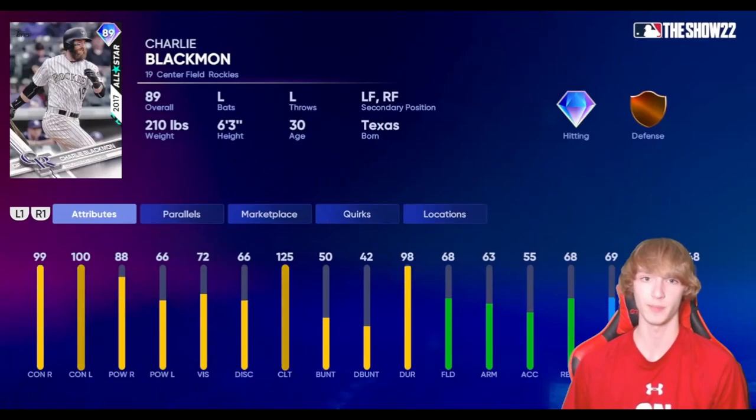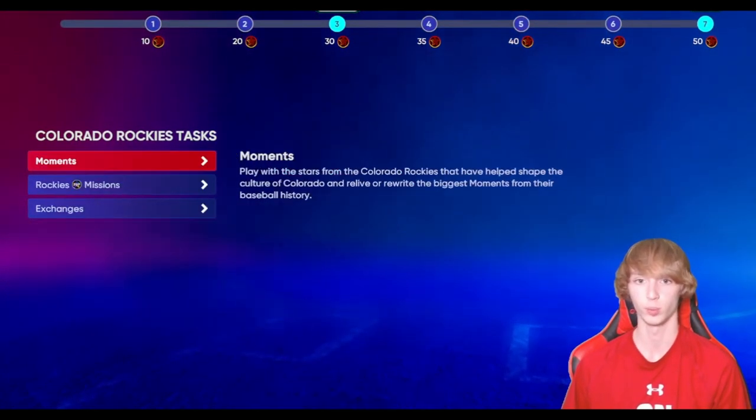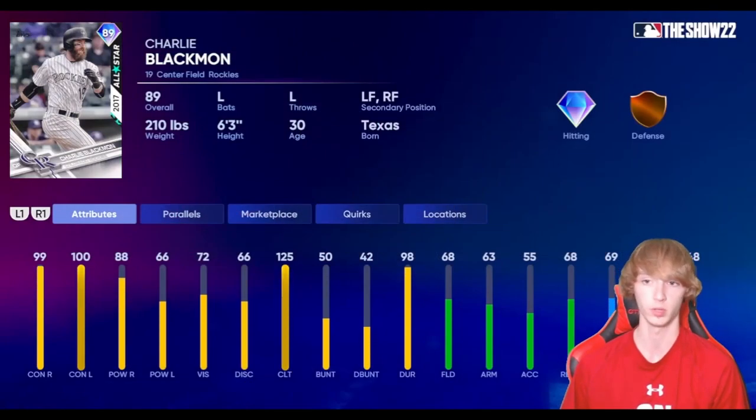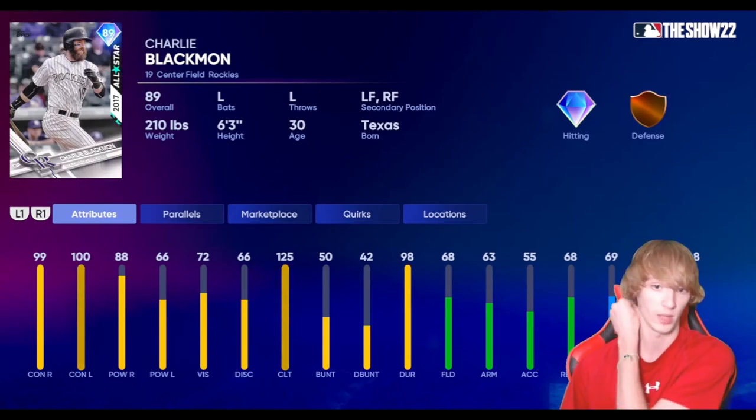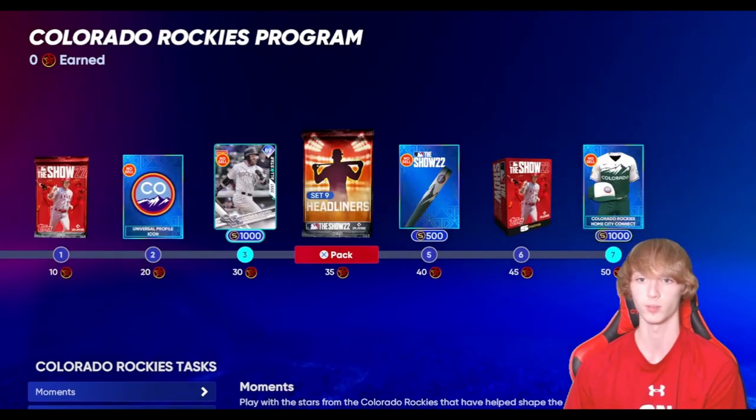We also have this free Charlie Blackman, which really isn't anything too crazy, but it is pretty easy to get — just for playing some moments and doing some exchanges. You guys can go ahead and get this Charlie Blackman card in really, really easy — it should only take you like 10-15 minutes. If your team is a little bit lower overall and you'd like a new center fielder, or if you're just looking for a bench bat that can be pretty good against righties and get some contact, Charlie Blackman could be for you.